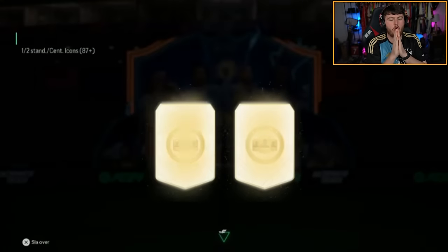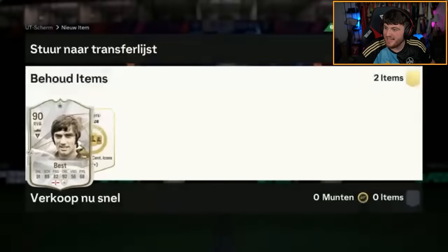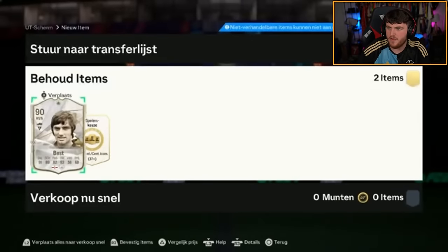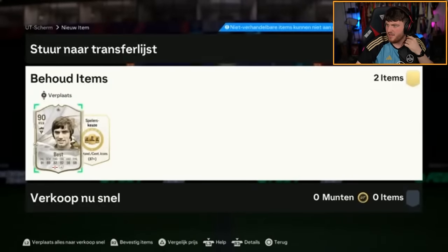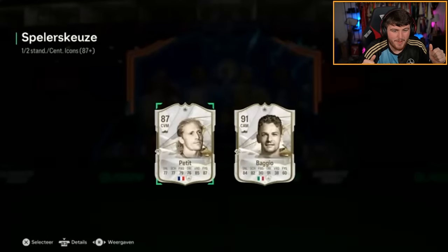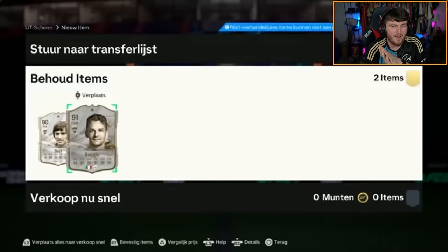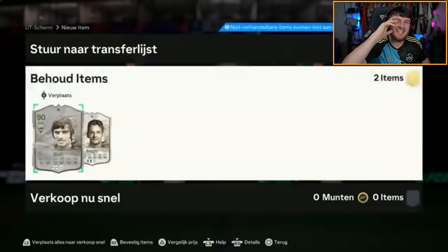We're ending off the video with two Icon picks for Robert. George Best in the first one. Very nice. I don't know how much George Best is worth. Is he the most expensive one we've packed? He might be. 620k. And a Baggio to end it off. If you guys have enjoyed, make sure to leave a like down below. Subscribe if you guys are new around here. Thank you all for watching. And I'll see you later.